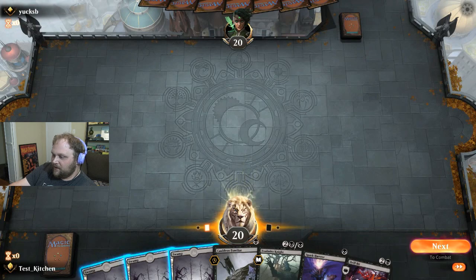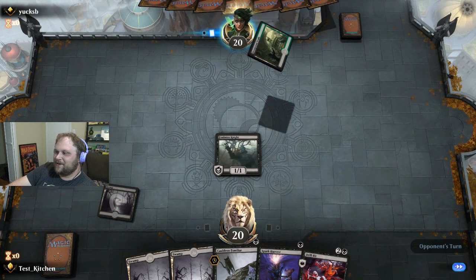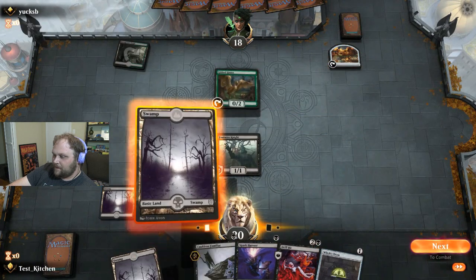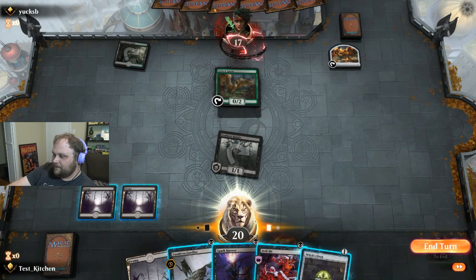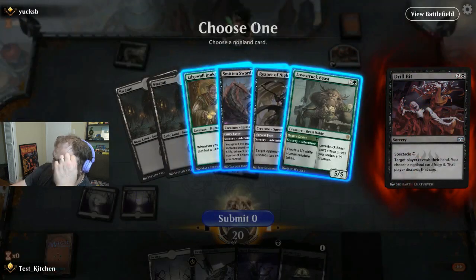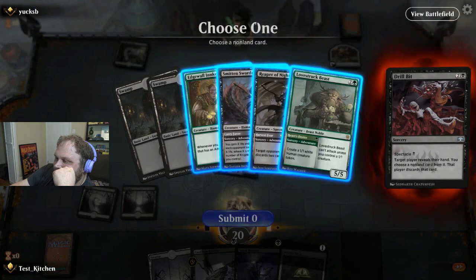Haven't seen me cast the Adventure Half even once, but I do all the time. Killed a Goose is a heck of a way to start a magic game. Let's go ahead and get in - I'm sure they'll let us in. Then Drillbit them. You're playing Reaper of Night - that's very interesting. Take the Innkeeper.